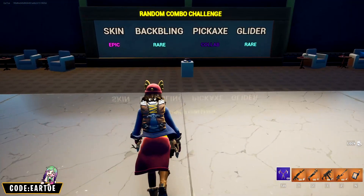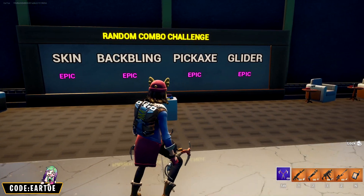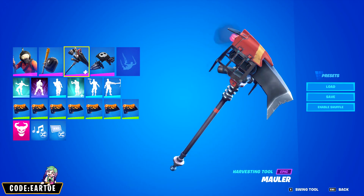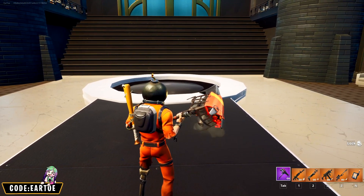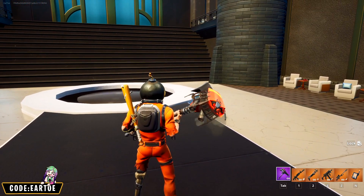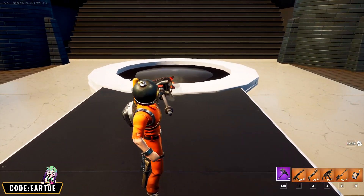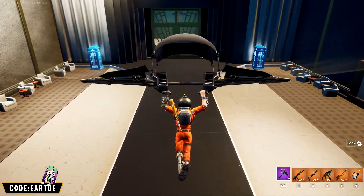Let's do one more combo — we got an epic skin, epic back bling, epic pickaxe, and an epic glider — all epic! I'm using Explode for the outfit, Bad Attitude for the back bling, the fourth edit style of the Mauler pickaxe, and Scaly Sailor for the glider. Explode has been through tough times — prison jumpsuit, broken cuffs, a wooden leg — so a back bling with a baseball bat and nails fits his theme perfectly. The pickaxe's yellow matches the yellow on his eyes and fuse, and the glider at the top kind of looks like his face.